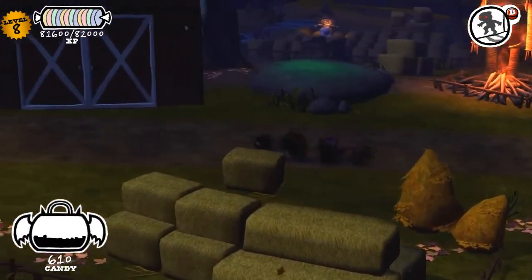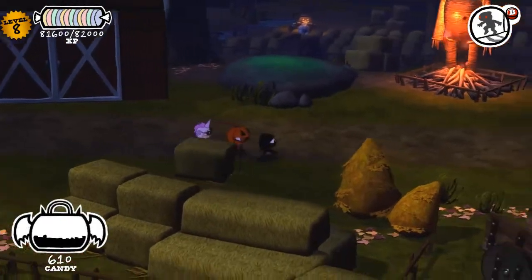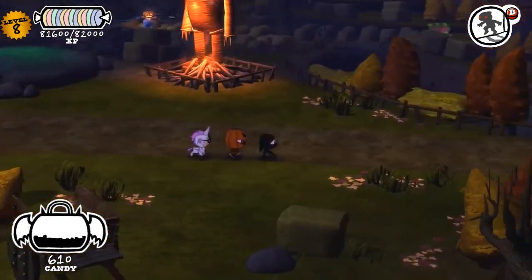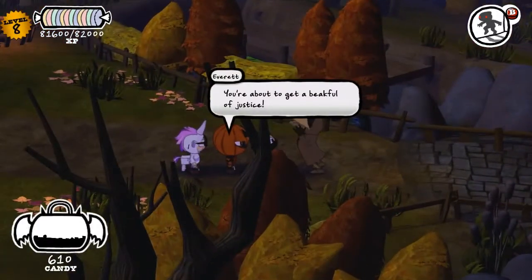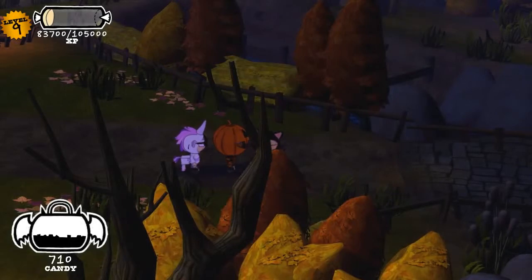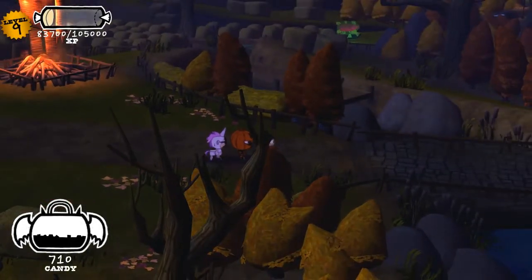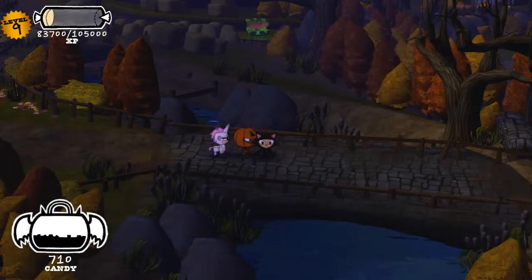Wasn't there another bird here somewhere? Did they reset their position? Oh, there he is — he somehow ended up on the other side. Alright, level 9! And on top of that, we actually got all the cards we needed to complete our creepy treat card collection, which means we got another new costume.